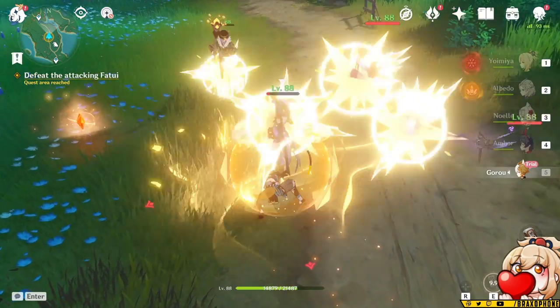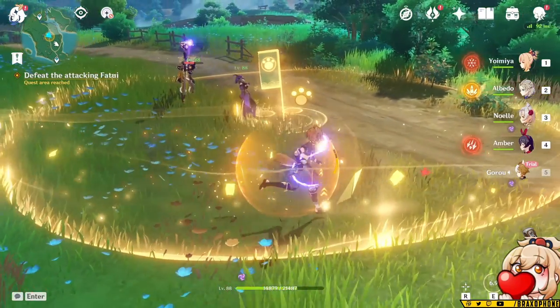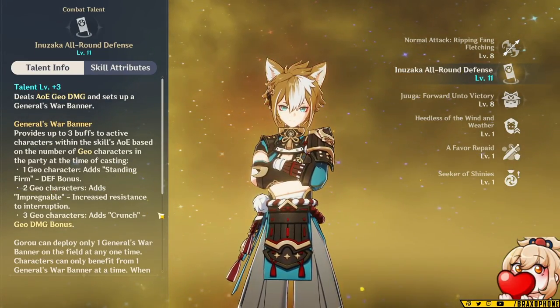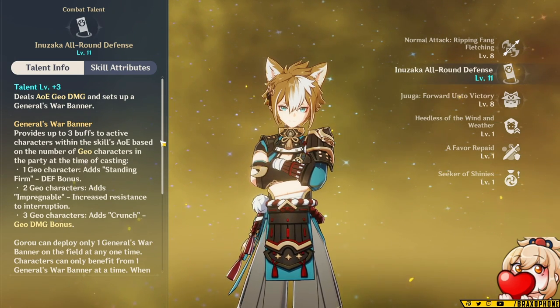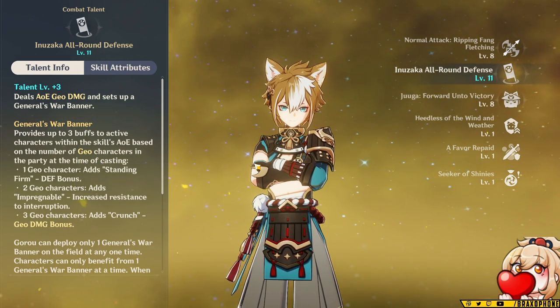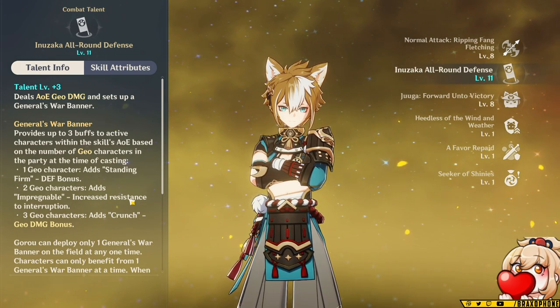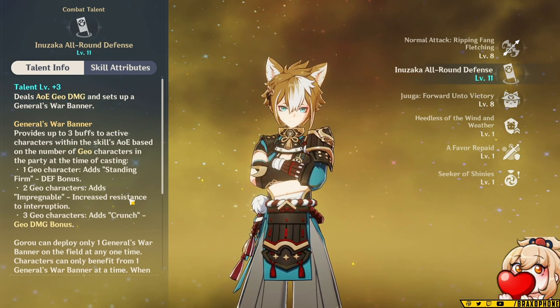As far as his elemental skill, he basically drops an AoE that can provide buffs based on how many Geo characters you have in your party. When he drops it, it does a small AoE of Geo damage, which means he can proc Sacrificial Bow, which just requires you to do damage and then it has a chance to reset your cooldown. And it means he can put out a little bit of damage, though I'll talk about whether or not you should invest into damage with him in a bit.